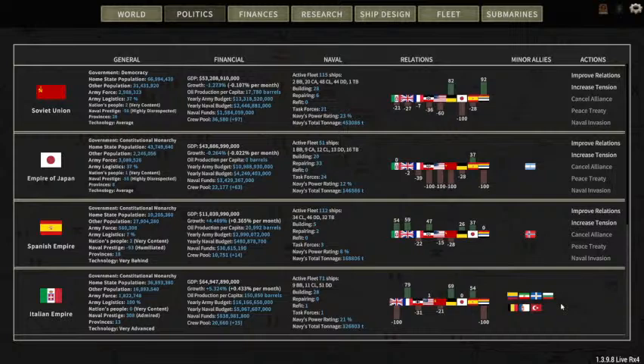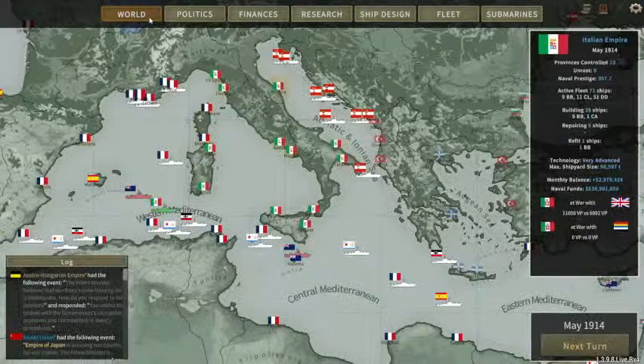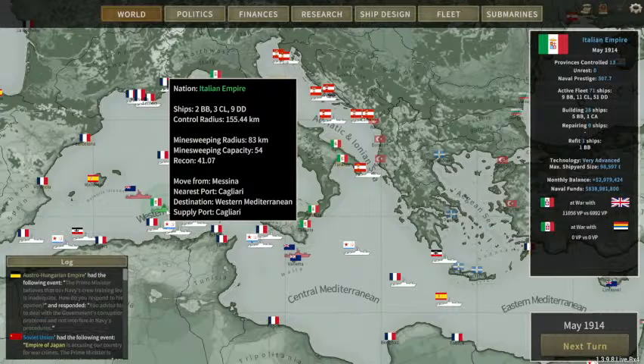Going over to the politics tab, you'll see that I've got seven small allies. This is quite nice because they loan me ships when I get into fights, and they buy ships. What's also hilarious is fighting Britain and finding out that one of your allies — before they were allied with you — was allied with Britain, and has a whole pile of British ships.